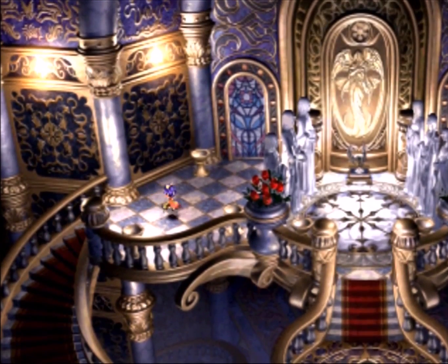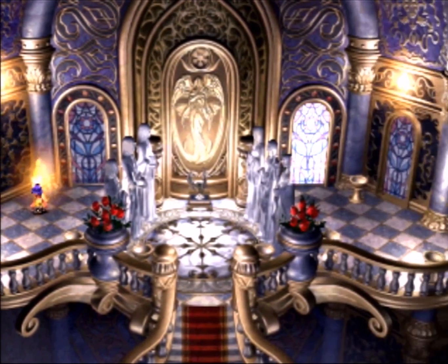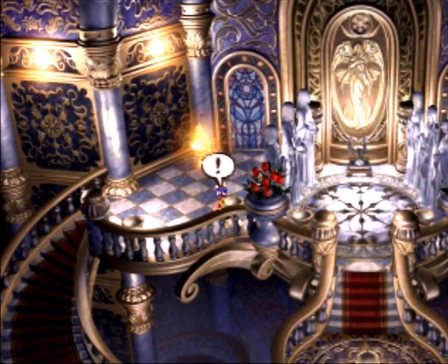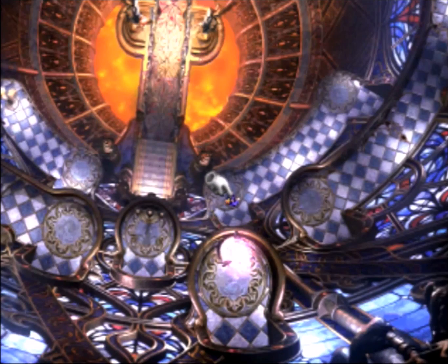The issue with this dungeon isn't so much the enemies, it's just the whole puzzle. It's just so annoying, it's just tedious. So what we have to do here initially - there are three little candle things here. Light them all. And that's the only way to get rid of that stained glass wall there. And then we go through this way, and that's it. Now we're done. Now we can just finish. We can just end the game now.